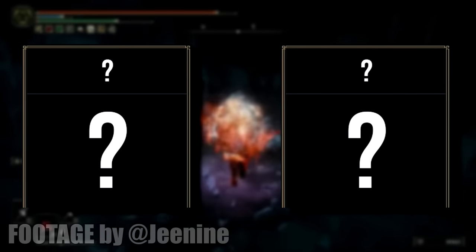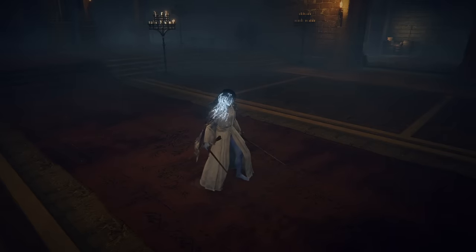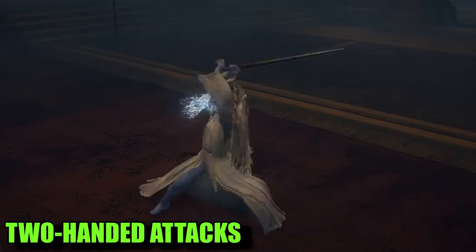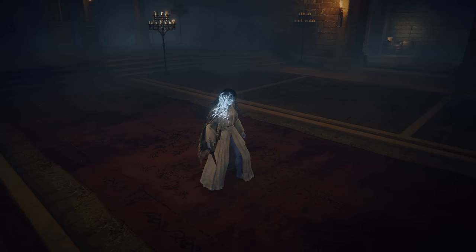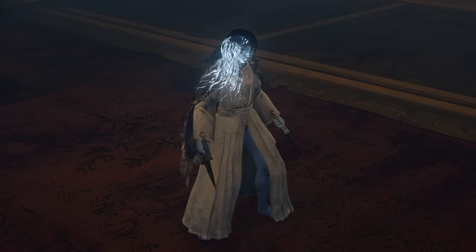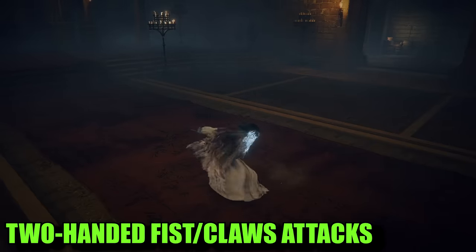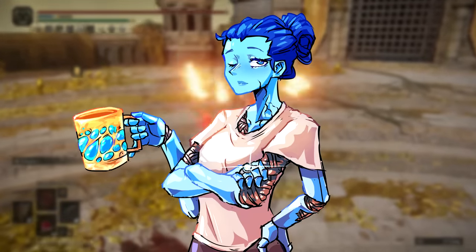However, when it comes to the aforementioned special weapon types, the rules deviate slightly. Instead of power stancing, if you choose to wield a regular weapon with both hands, you will unlock a distinct two-handed moveset. Yet, in the case of fists or claws, rather than employing a traditional two-handed grip, your character will summon an additional fist or claw and power stance them instead. Fists and claws lack a dedicated two-handed moveset, which actually provides an advantage.